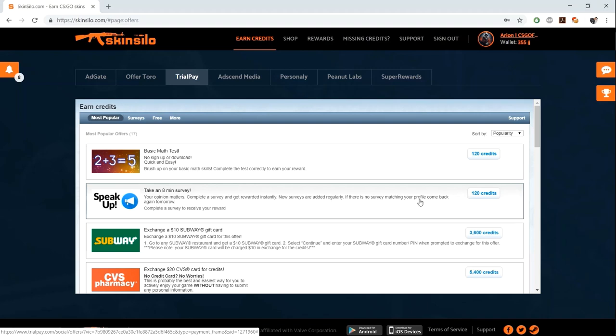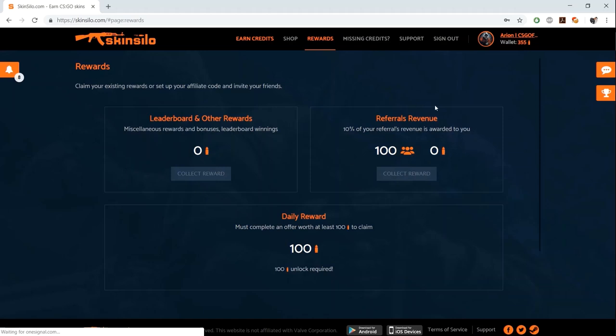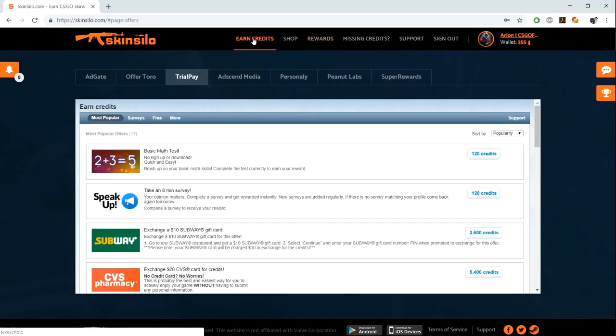A little tip: try to do offers worth at least 100 credits, because when you complete an offer worth 120 or 100 credits you can go to the Reward section and claim the daily reward. The daily reward unlocks only when you do an offer of at least 100 credits. So if you do that TrialPay survey, you can actually get 220 credits - 120 for the survey and 100 by claiming your daily reward.